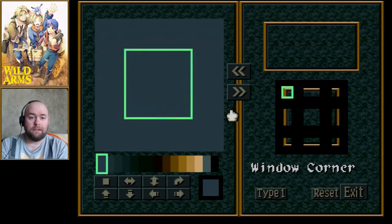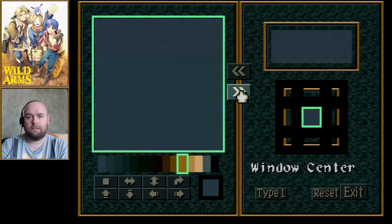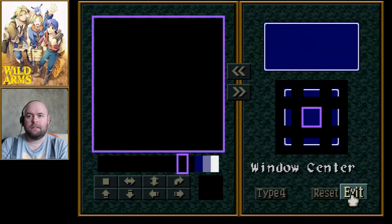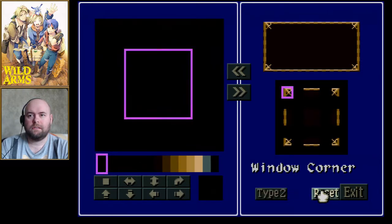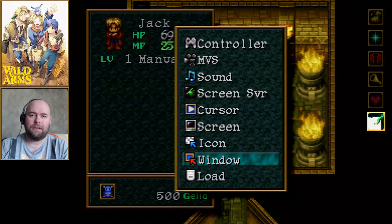The window option lets you change the borders of the windows along with the background colors — you can make it lighter or darker, or change it entirely. For instance, if I wanted it to look more like a Final Fantasy VI game, I can do that. I tend to prefer the defaults. You can even go black and white, which doesn't actually look too bad. But this is the way I'm used to playing, so that's what I'll stick with.